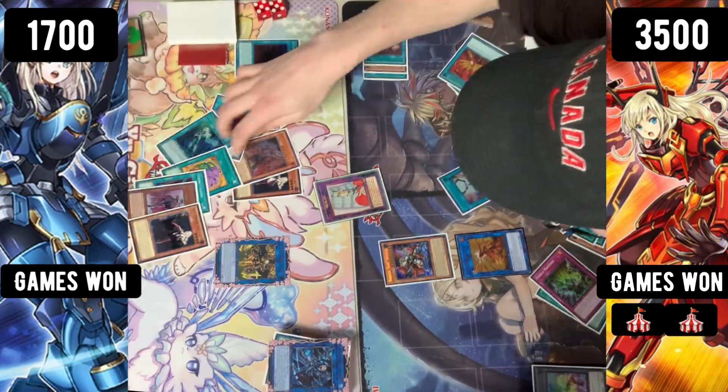Moving into game two — the siding took longer than game one, that's kind of crazy. We're gonna be seeing a Sky Striker go first, and it's gonna be the player on the right going first. They're going to normal summon the Rose, linking away into the Shizuku. Setting one card, Shizuku pass — searching for the Engage there. We're gonna be seeing a lot of that — almost the exact mirror of the previous board.